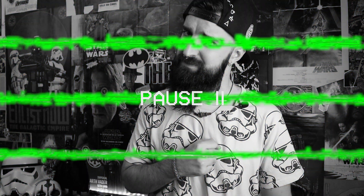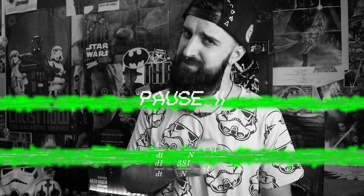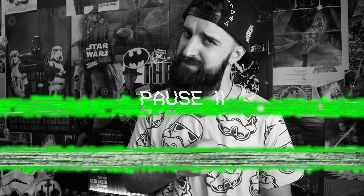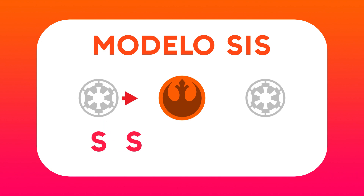Una aclaración: normalmente el modelo SIS y otros modelos de la misma familia se definen con ecuaciones diferenciales deterministas, es decir, sin probabilidades involucradas. Aquí lo estamos viendo aplicado a una red, lo cual lo hace más complicado de analizar pero más interesante. Su nombre viene de S, susceptible, e I, infectado, y S, susceptible otra vez: lo equivalente a planetas susceptibles de rebelarse y los infectados de escoria rebelde. El modelo SIS es el más simple de una familia de modelos epidemiológicos que se puso de moda a finales de los años 30. Son modelos compartimentales: asumen que los sujetos en un mismo estado comparten exactamente las mismas características.